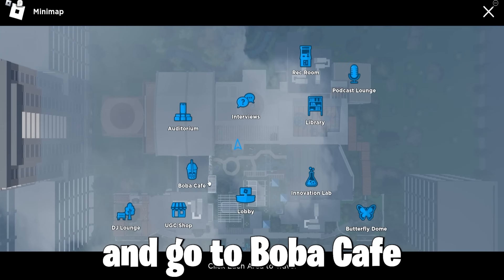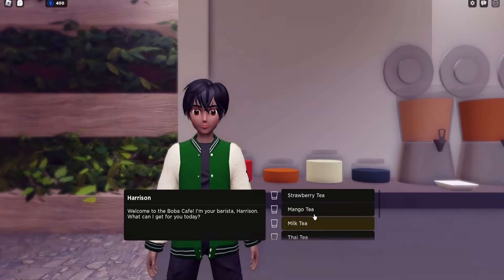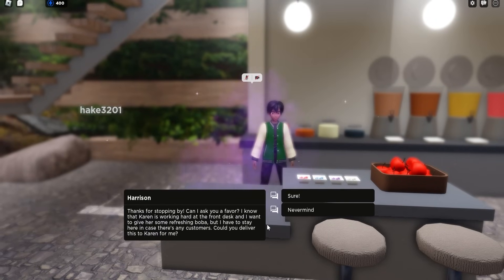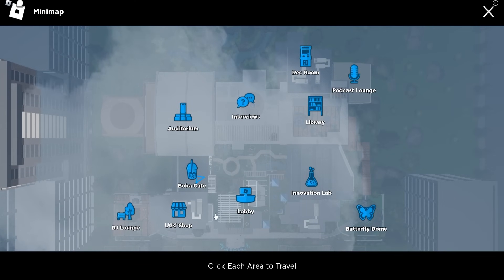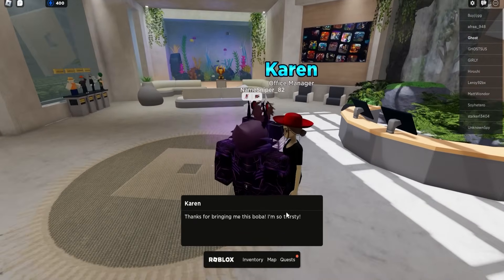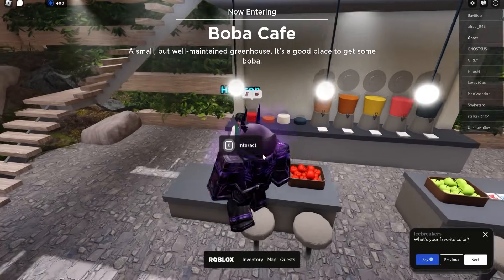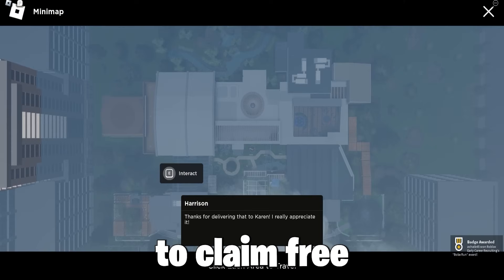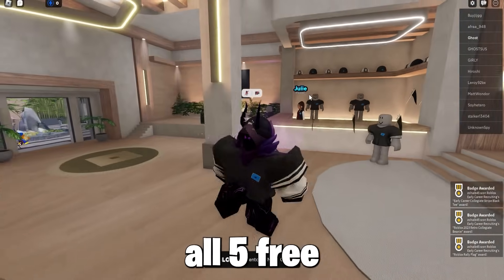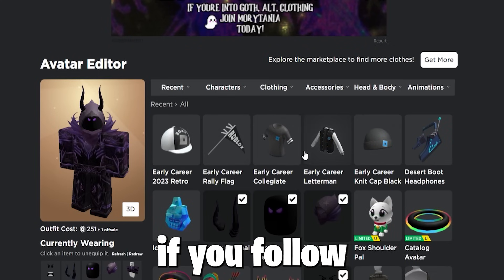Next, press the map and go to Boba Cafe, talk to Harrison, and press Help Quest and Deliver a Drink to Karen back in the lobby. Once you've delivered the drink to Karen, go back to Harrison to claim your free 100 quest points. Now press the map and go to the UGC Shop, press the shop, and claim all five free items. They look really cool and are free, so it's a 100% must-get if you followed my easy steps.